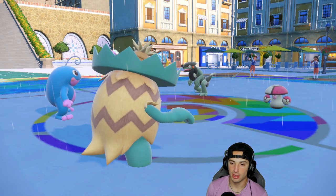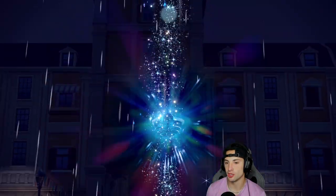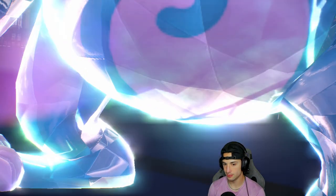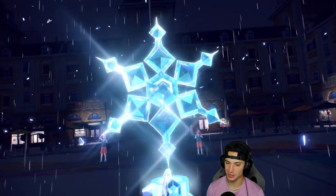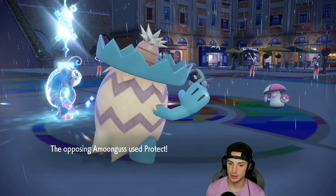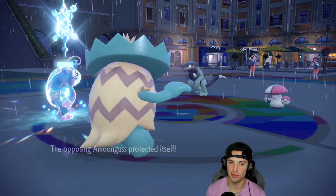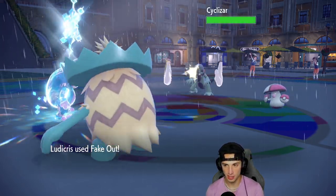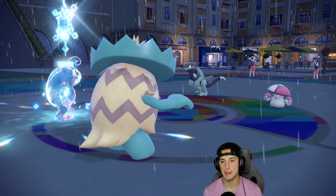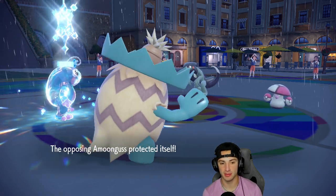Cool, I don't mind this turn. Amoonguss is rather bulky — if it's EV-trained normally how it is in rated battles, we're probably gonna do about half. Amoonguss just protects — that's a great call. But it's kind of a free neutral turn because I'm just gonna fake out Cyclizar and go from there. We get the fake out, Ice Beam gets blocked, and we get a little bit of free damage this turn.